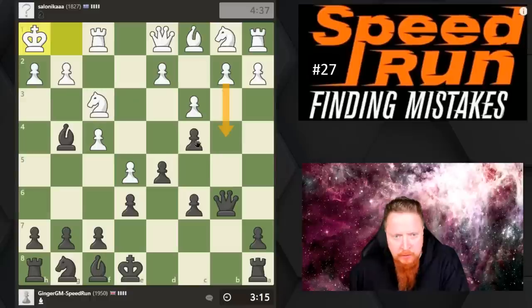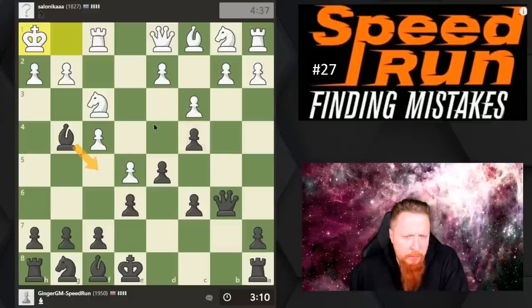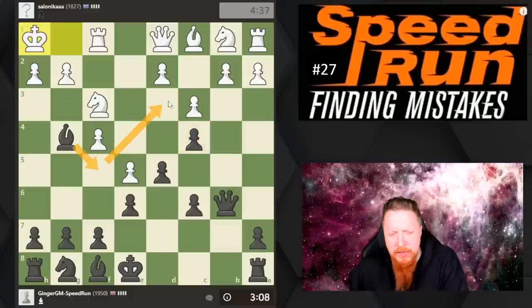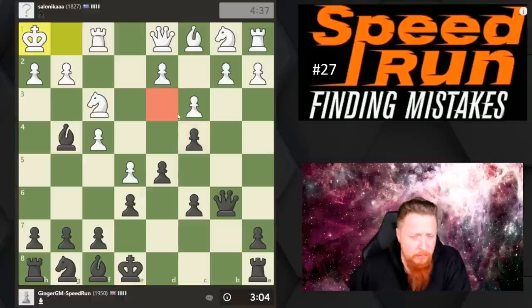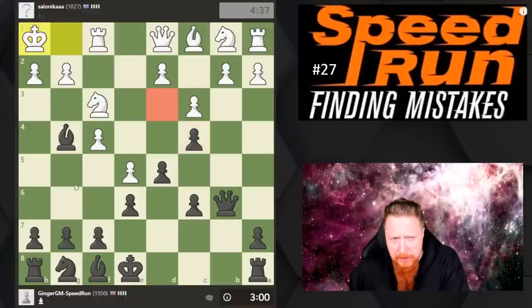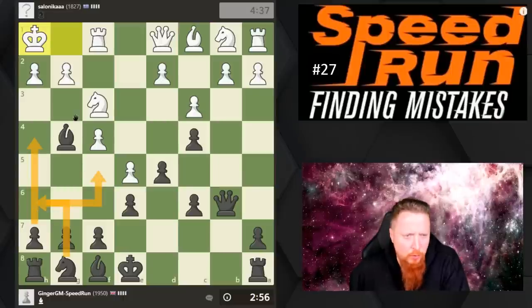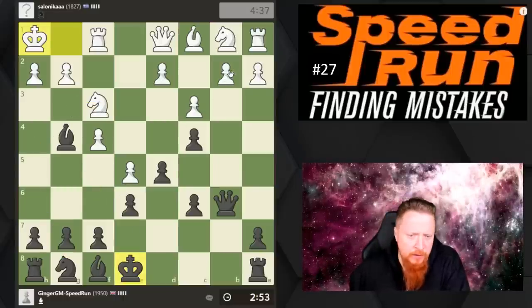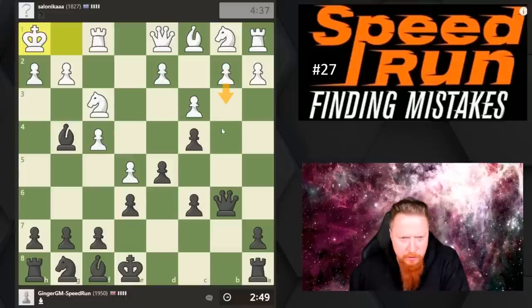My opponent is going to have to break this pawn down at some point. I've got a very interesting idea of bringing my bishop to d3 and trying to get a hold on that square — I'm looking for weakened squares. There's another very intriguing plan of going h4, knight g3, but that takes a long time. I've got to think about how my opponent is going to play — he'll play b3 to break down this pawn structure.